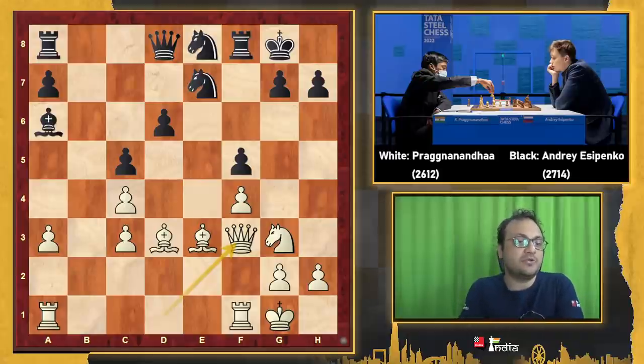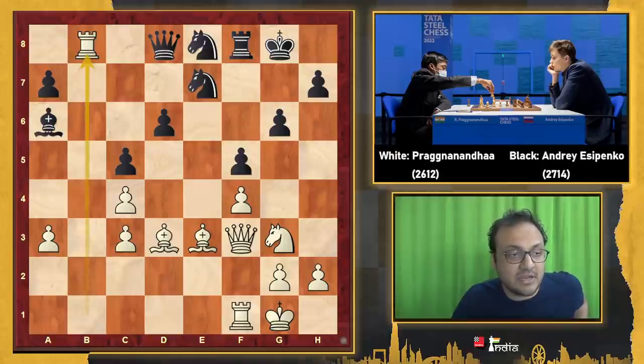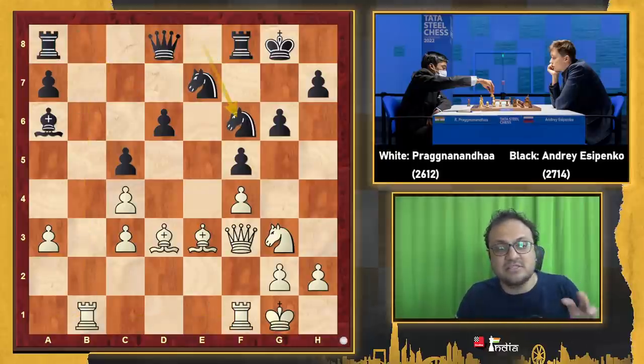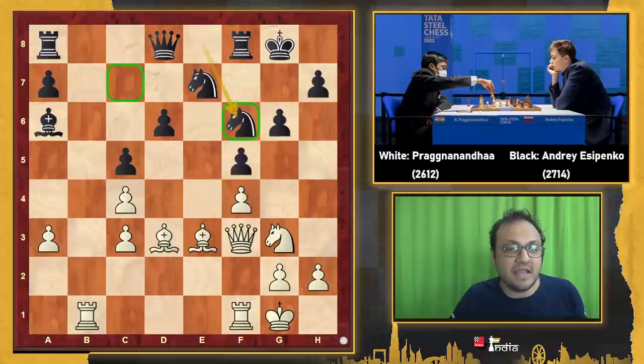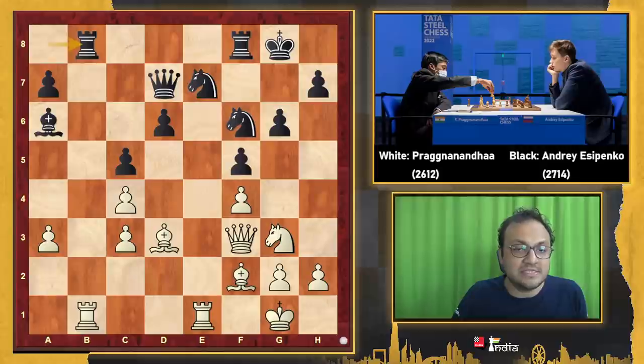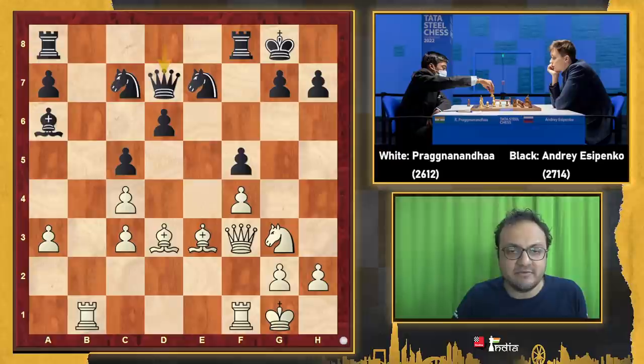Here I think Esipenko went wrong. The best move is g6, and let's say you go Rb1 — now Rb8 is one possibility: take, take, Rb1, Qc7, Black is doing okay. The other way is to play Nf6, and I think this is the main point — you put your knight on f6, not on c7 like in the game. Because after Re1, Qd7, Bf2, Rb8, Black has great coordination. This is what I think Esipenko should have chosen.